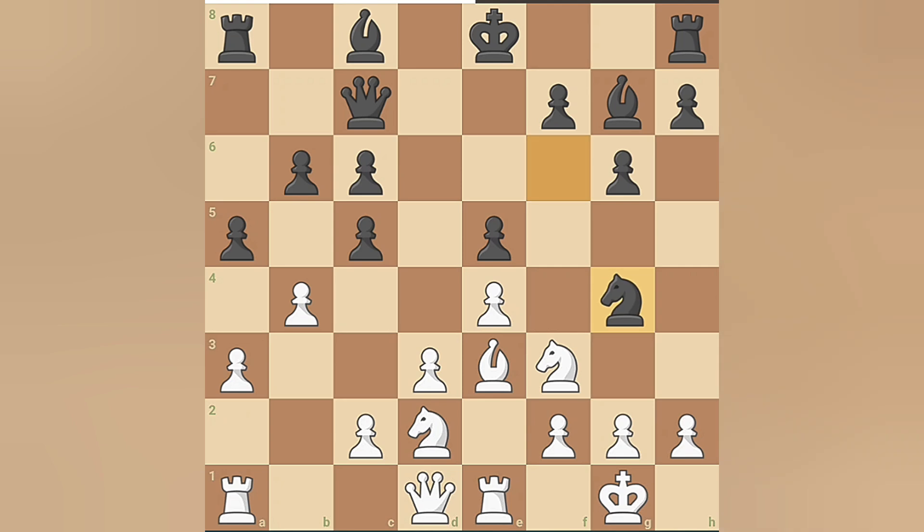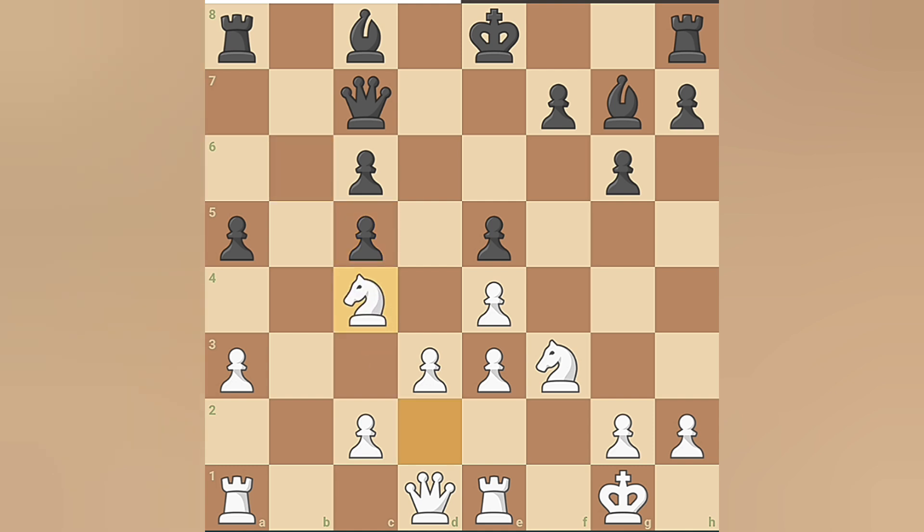Magnus strikes with knight to g4, and Hikaru captures a pawn. In response, Magnus takes the bishop on e3 with his knight. Hikaru recaptures with the pawn, and Magnus swiftly takes the pawn on c5, opening up the queenside. Hikaru brings his knight to c4, aiming for a strong central position, while Magnus calmly develops his remaining bishop.